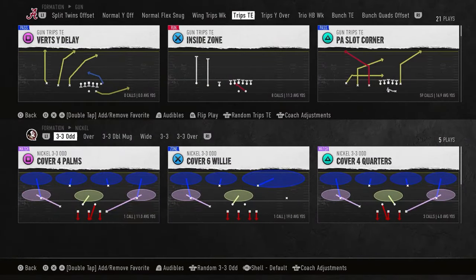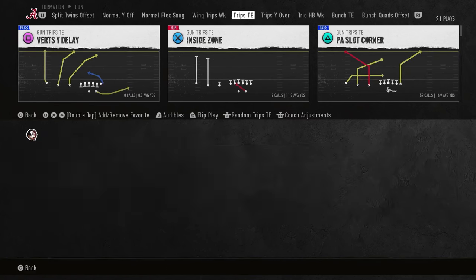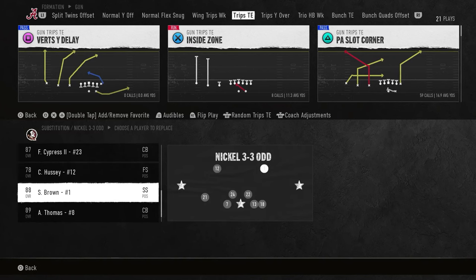Step number two — I am in a 3-3-5 mint scheme. You can find it down in the memberships; I just uploaded part one yesterday for run defense. Now we're going to go into another breakdown on how to get pressure.